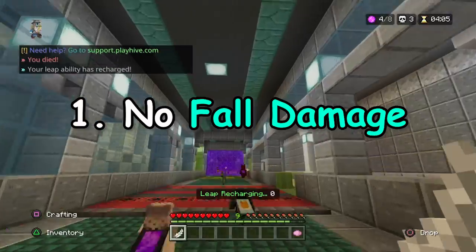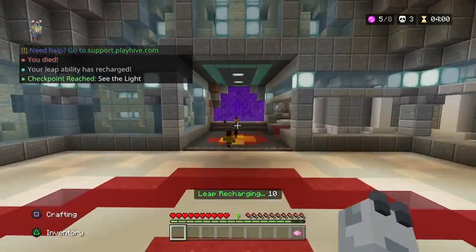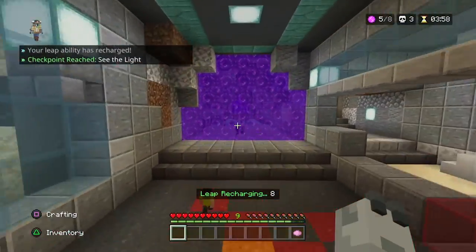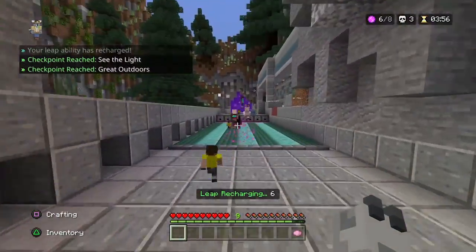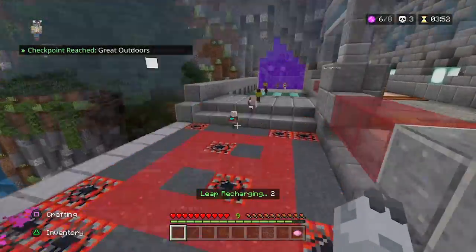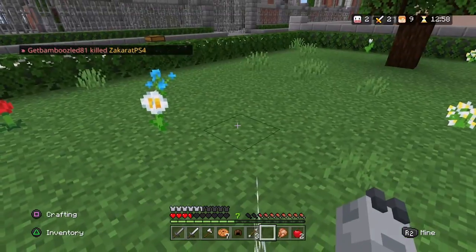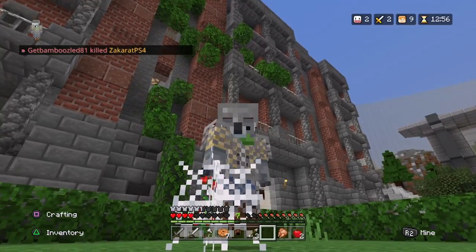Number 1: No Fall Damage. In some maps, like SG4, there are some really tall buildings that are high up enough to kill you from fall damage. But there are several ways to clutch and avoid losing any hearts. First, there are cobwebs. These are an effective way to ignore all fall damage, although they are quite slow to get out of.